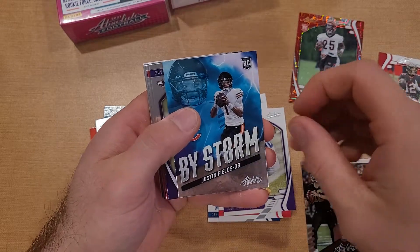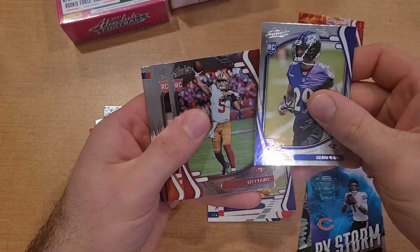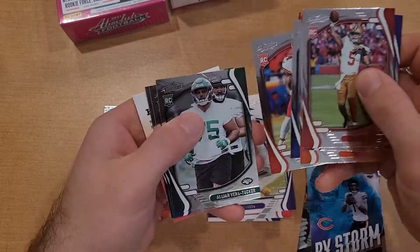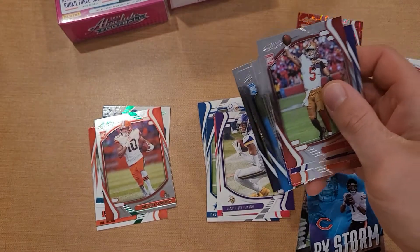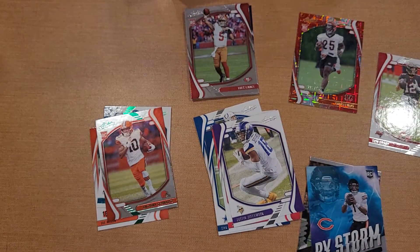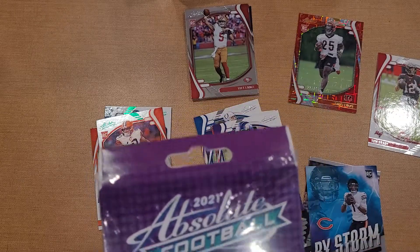Got an Ian Book and a Justin Fields By Storm insert, so there we go - Justin Fields, one of the QBs to look for in this class. Got a Wade, Trey Lance - another rookie to look for - Joseph Tutu, Atwell, Powell, Vera Tucker, Levi Williams. Not too terrible - got a Brady, always a plus, and we got two numbered cards: Trey Lance and Justin Fields both.